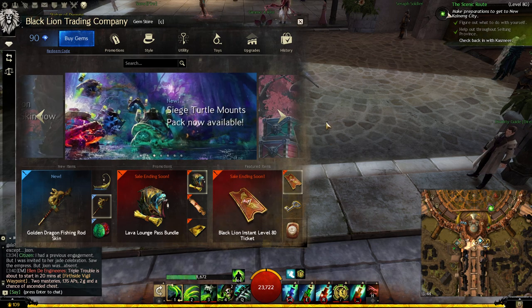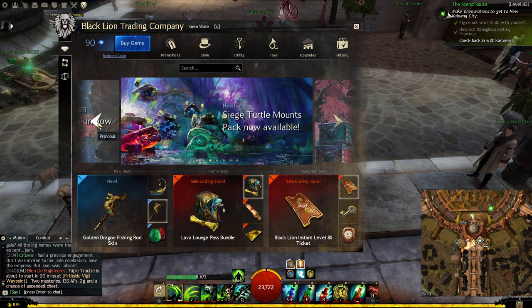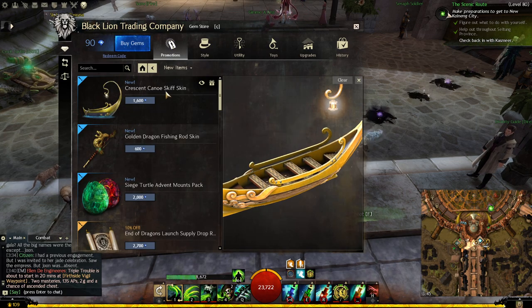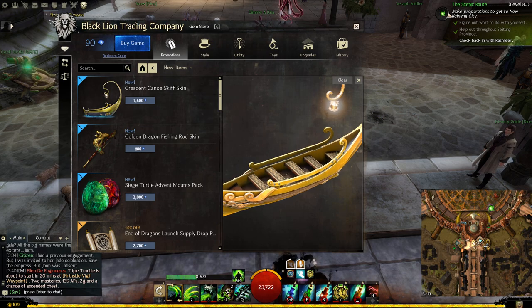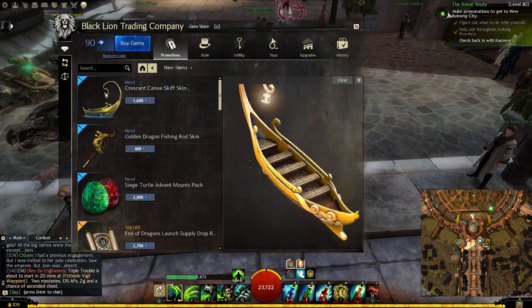Welcome back to my channel. Right now we have some new items in the gem store and I just want to take a look with you. What is it? You got this guy over here — Crescent Canaway skiff skin. Look at this, holy shish kebab, that is one beautiful skiff.